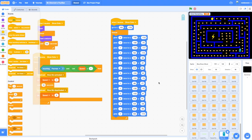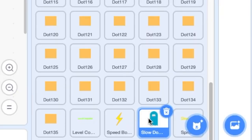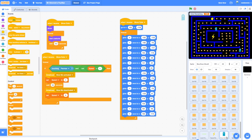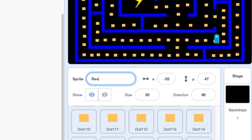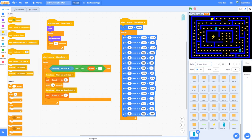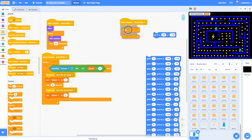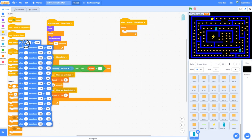Let's begin by creating our revealer ghost. We've already created a ghost for slowing Pac-Man down, so we can use that as our template. Let's right-click on the slow-down ghost and duplicate it. On the duplicated one we're going to name it the revealer ghost. This ghost will want to glide around but start in a different place, so we'll get rid of all that code for now.